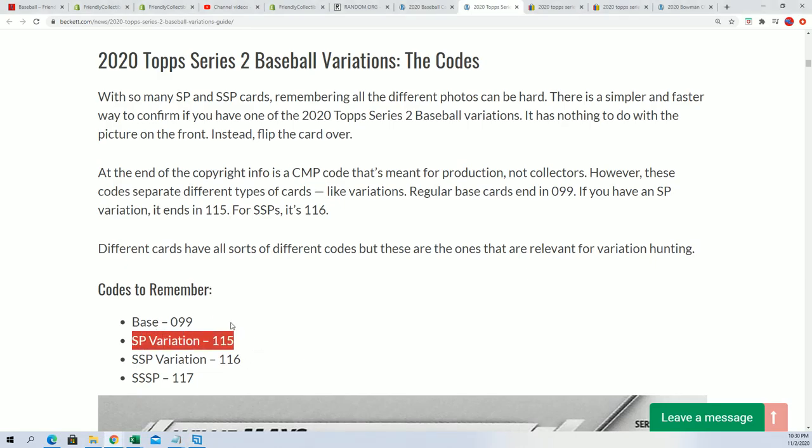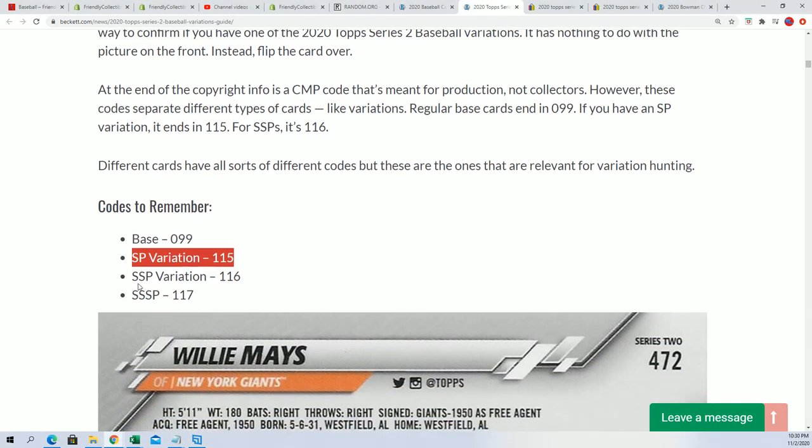1.15 — the short print variation. So it wasn't the super, but a nice one there of Yu Darvish. Congrats.